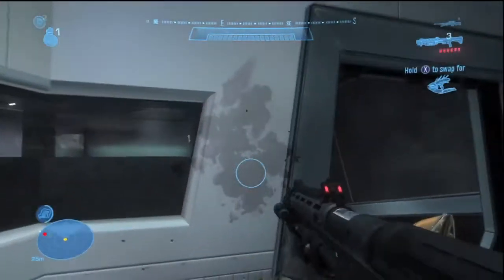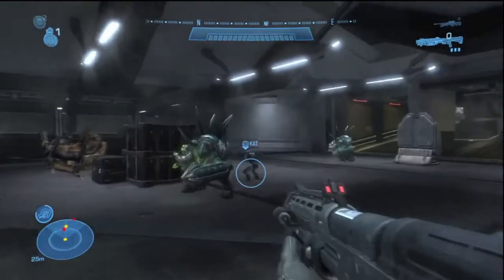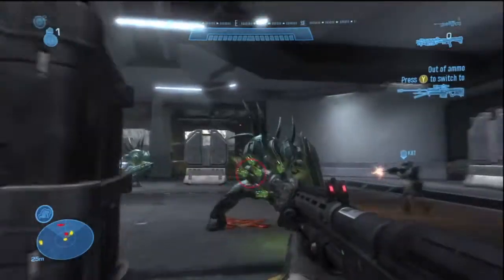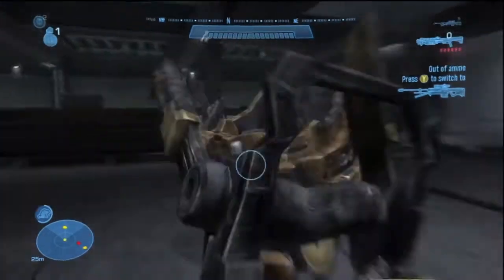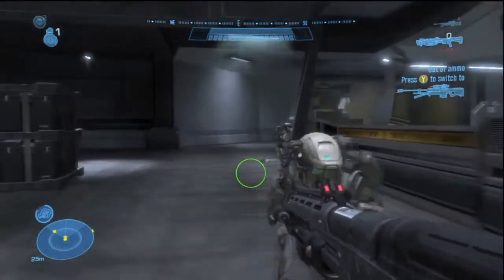If any of you guys are a big fan of the shotgun in Halo, it's definitely a close quarters weapon. Even at medium range it's pretty awful, so bear that in mind. If you want to kill these hunters you just aim for the little orange bit — you've got to get rid of their shell, per se.